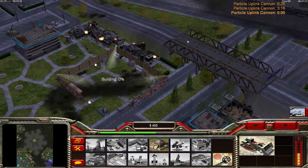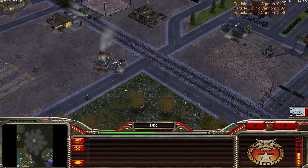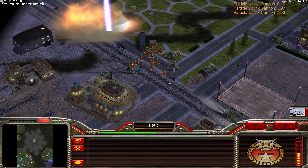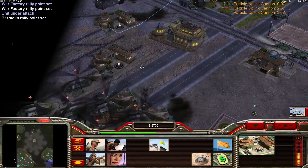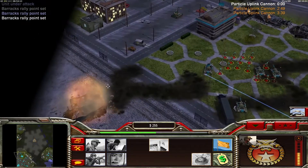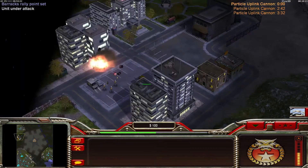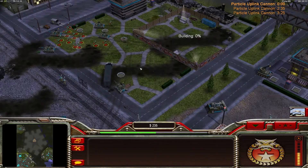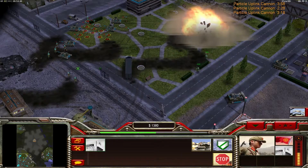Here's the command center scaffold. Let's just do it this way. The third particle cannon is going on the airfield. Let's mix some Red Guards into the group here — this should last longer when I attack. And I also need to build another airfield, of course. And he finishes off another Dragon Tank.